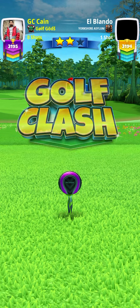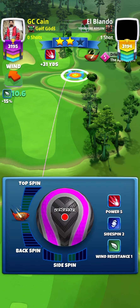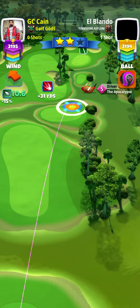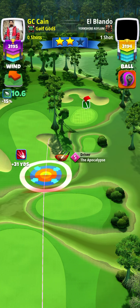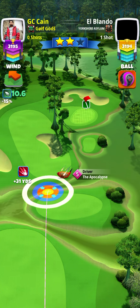Now it's time to look at hole eight, par four. We have an ascended tailwind. I'm using a Berserker ball along with my Apocalypse level five. I use one backspin and two bars of right side spin. At the max stretch position, the lower part of the yellow ring should touch the rough.